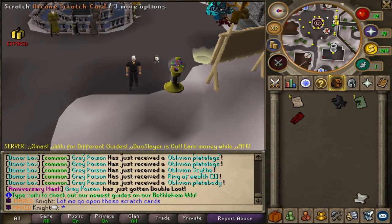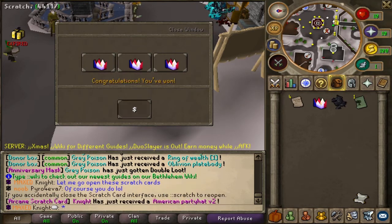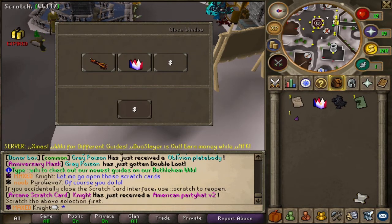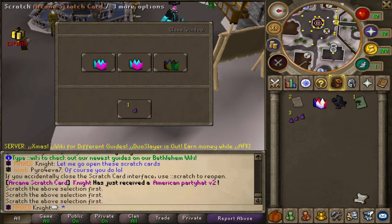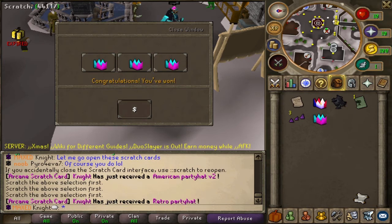Now we've got the arcane scratch tickets left and we'll just do that. All right guys, here we go, we're opening up the scratch cards. Right off the bat — American P hat V2, don't mind if I do! Let's go for the next one. We could have got an infernal minigun. Okay let's go third one — so close.